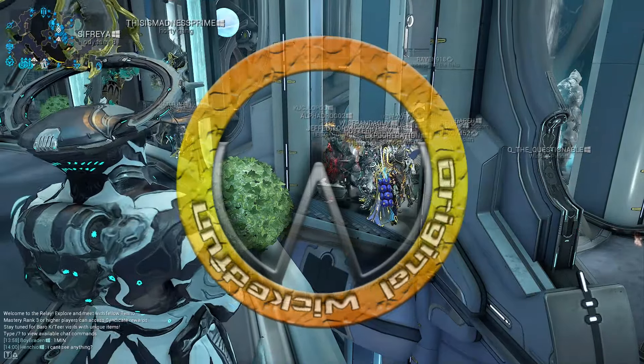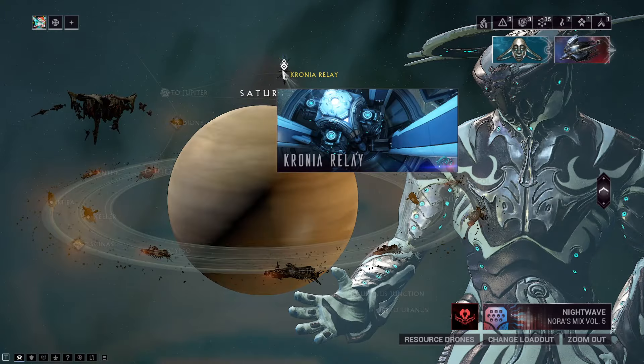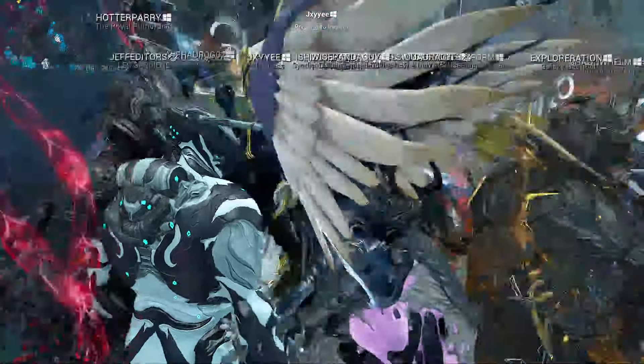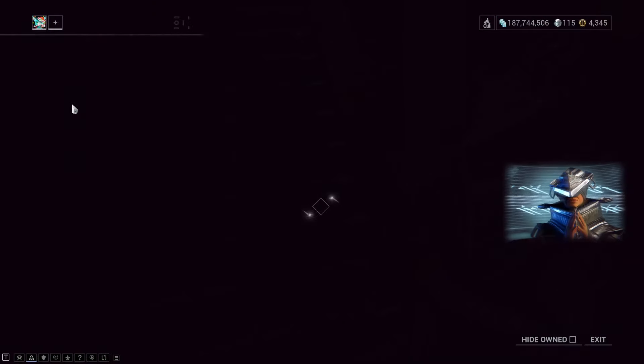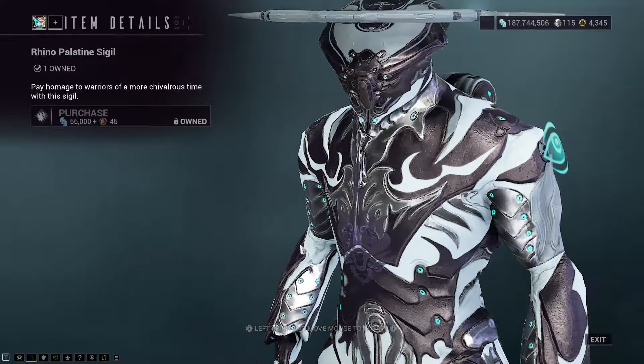The Void Trader has reappeared. Barrow Catia can be found on the Cronae Relay on Saturn on all platforms — or at least theoretically on all platforms. Let's jump in and see what he has brought. There is the Rhino Palatine Sigil.